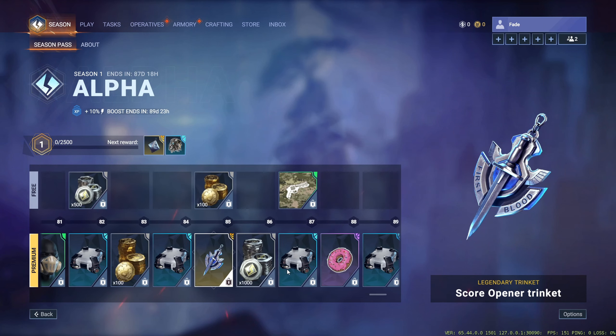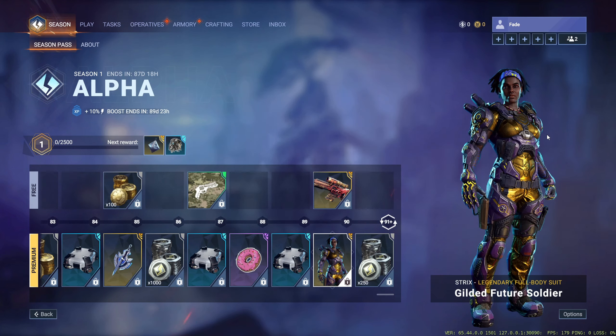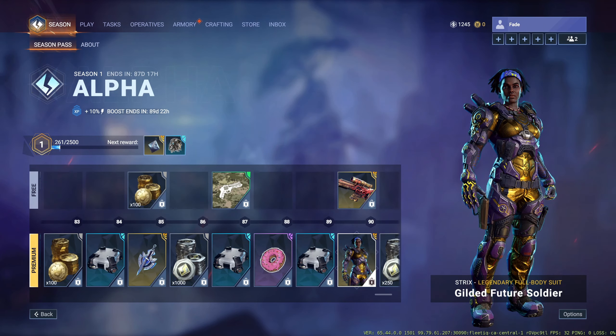Getting towards the end — a nice trinket, not too bad. Then you get an Impala Sea Beast, which is the legendary modification with 10% headshot damage I believe, and it's going to be free for everybody. Instead of spending around 400 blueprints, you get it for free towards the end of the battle pass if you grind for it. Gilded Future Soldier Strix is the same skin just a different color variant. I do wish they had added more operator skins and not just one per battle pass, but it is the first one — we'll see how the next ones go. Let me know how you feel about it in the comments.